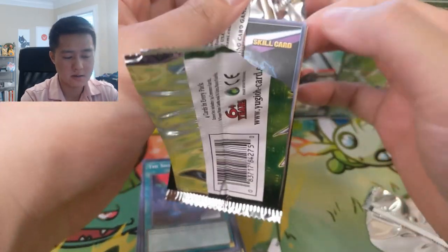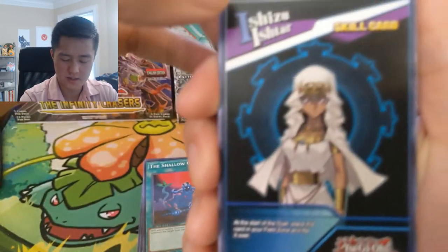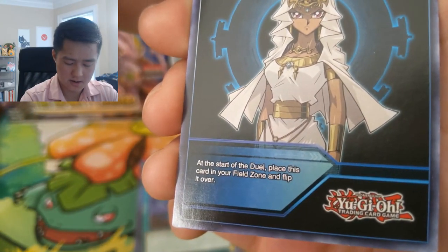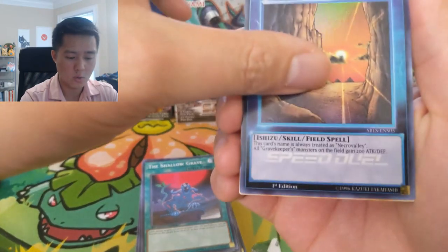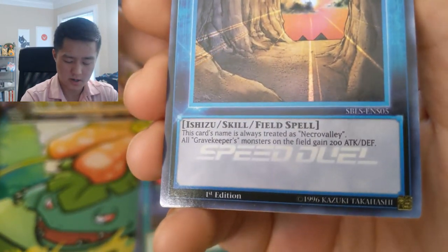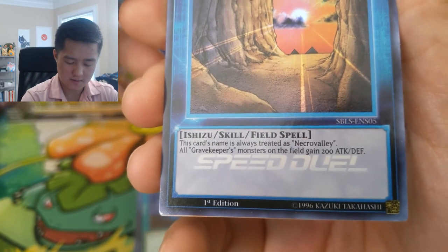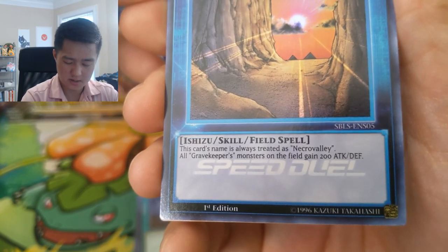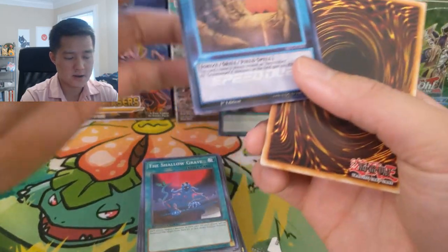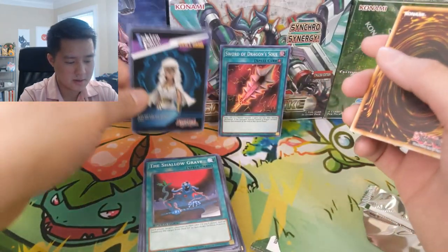Oh, we have a skill card! This is Ishizu — Malik's sister. At the start of the duel, place this card in your field zone and flip it over. This looks really cool — Mother Pharaoh. This card is treated as Necrovalley. All Gravekeeper's monsters gain 200 attack. That doesn't sound very good, but it's really cool looking.